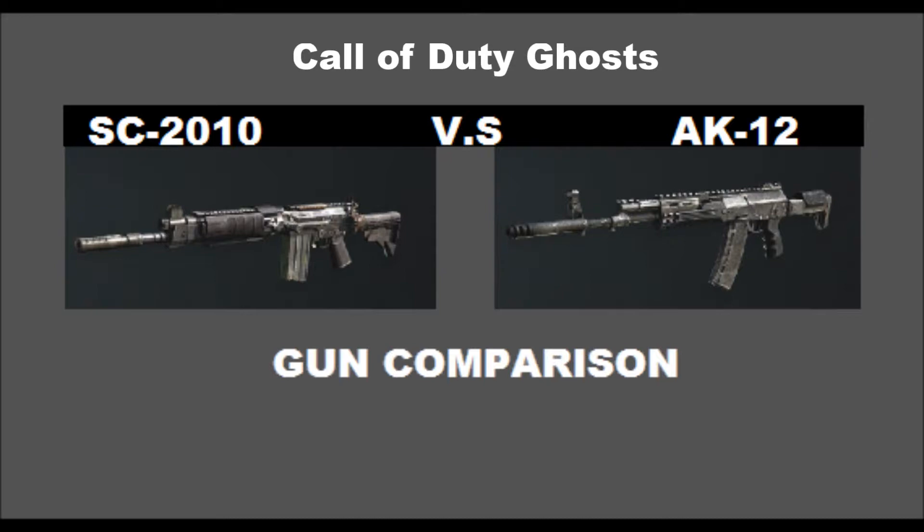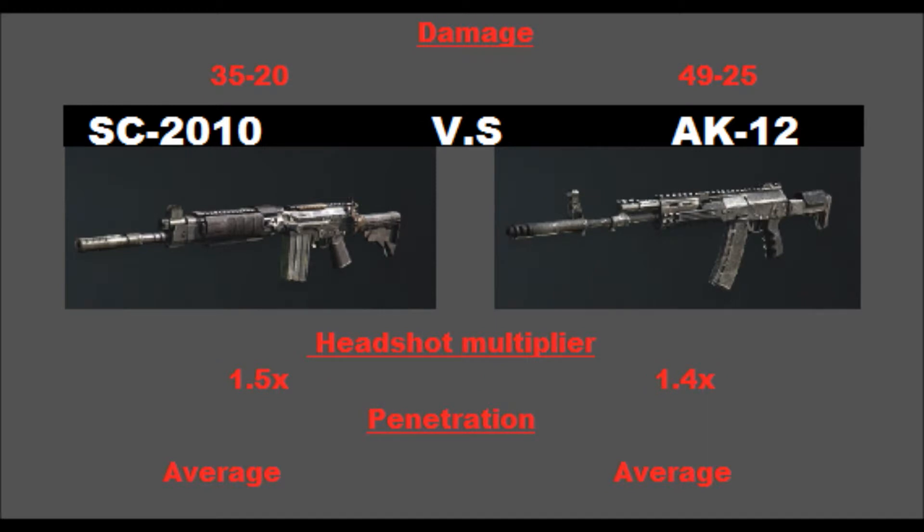Now the damage of the SC-2010 is 35 to 20, depending on the range. The AK-12 has a damage of 49 to 25, once again depending on the range. You can see that the AK-12 has a huge margin difference — the AK-12 has a lot higher damage than the SC-2010.